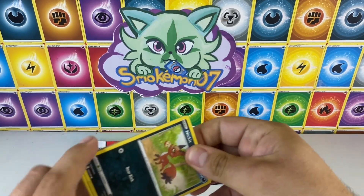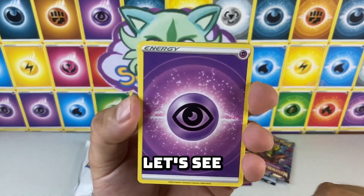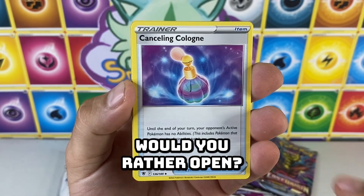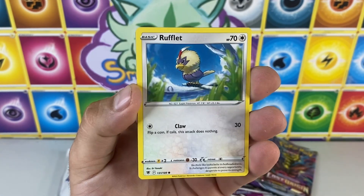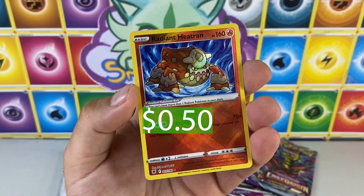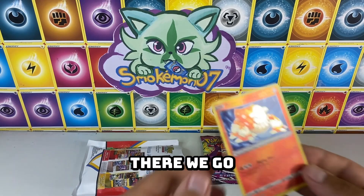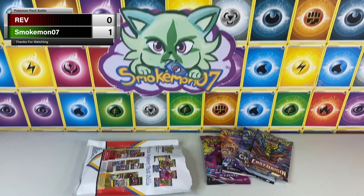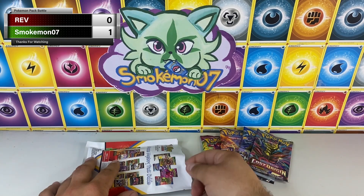Let's see if our Astral Radiance pack can beat that Hollow Meta-chan. Pretty confident we can. Which set would you rather open? In terms of value you might want Silver Tempest, but for luck you want Astral Radiance. There's a Radiant Heatran — so I think we won already. That's better than a Hollow Meta-chan. So 1-0 for Smokey Mon. That was Silver Tempest versus Astral Radiance — Smokey Mon comes out on top.